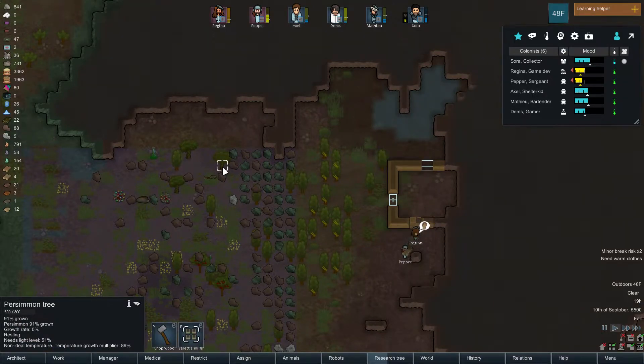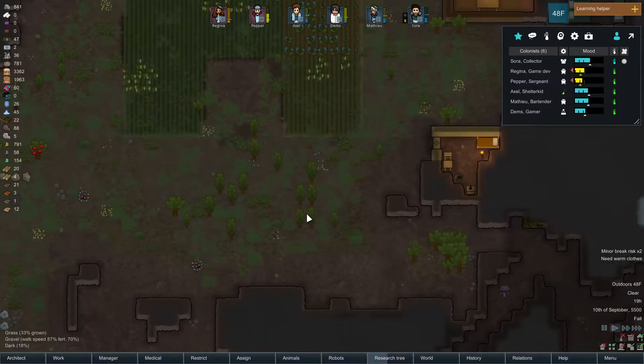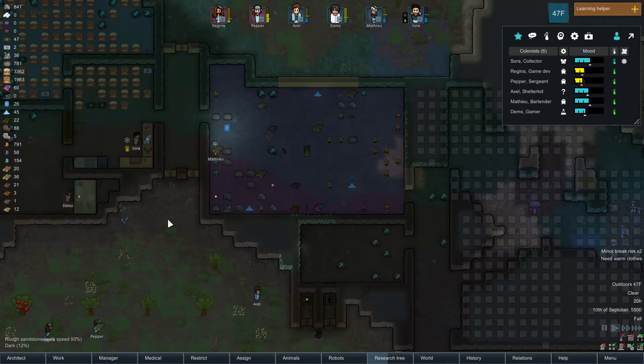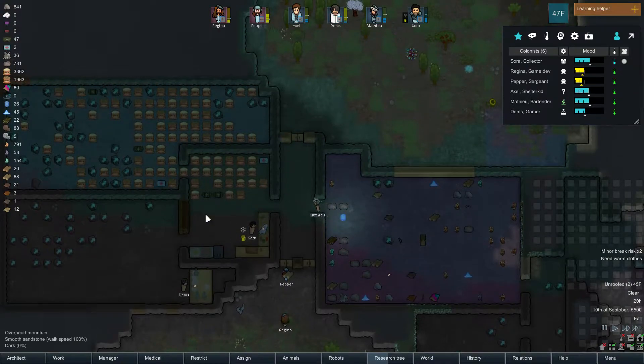What kind of tree is that? Persimmon. I haven't had a persimmon in a long time. Depending on the variety you get, they could be like crispy like apples. Or the ones that grew where I grew up were just little tiny mushy gross things. Does this count as a kitchen? I was playing Oxygen Not Included, and rooms get bonuses depending on if they're set correctly. I don't think that this game even matters for that kind of thing.